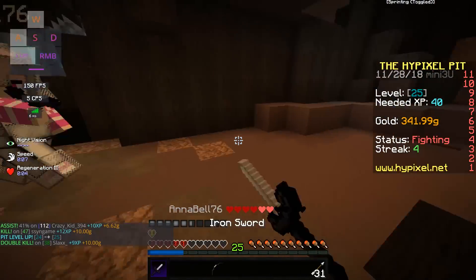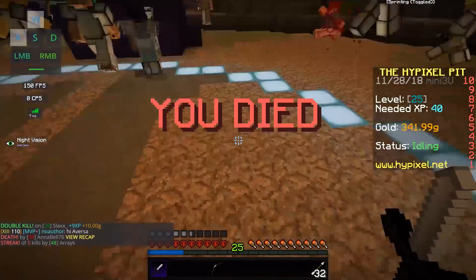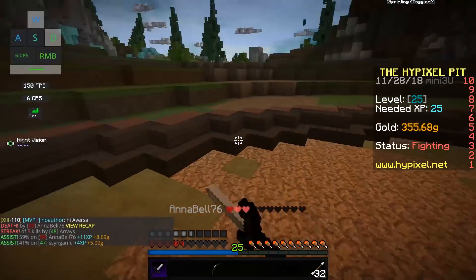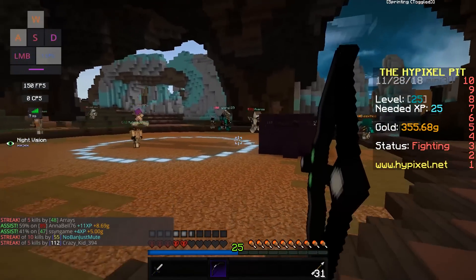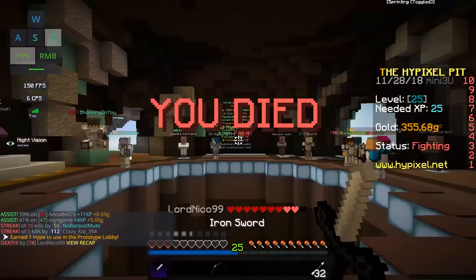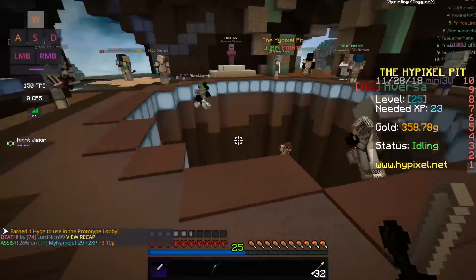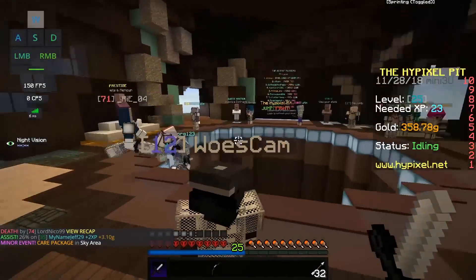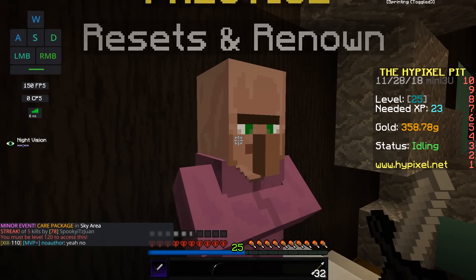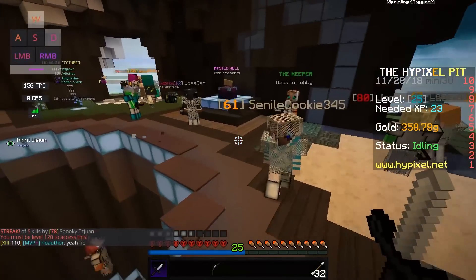This is pretty much what The Pit is — you run around killing people. The higher level you get, you can purchase diamond armor and get cool custom enchants that make you much harder to kill. But you can't unlock that right away; you have to get to level 120 first to prestige, and that's when it opens up.